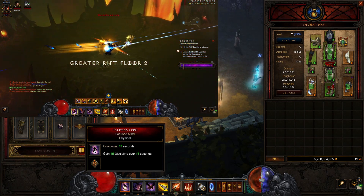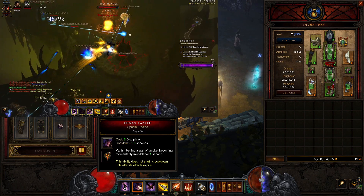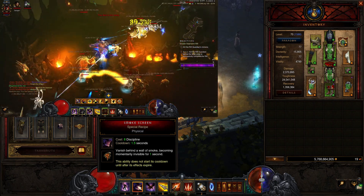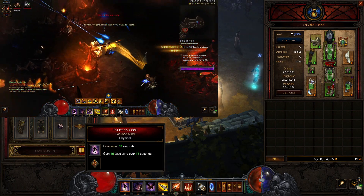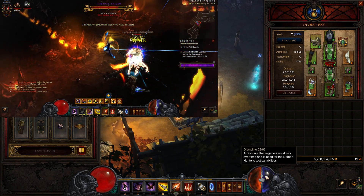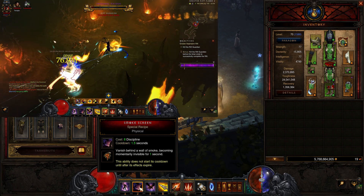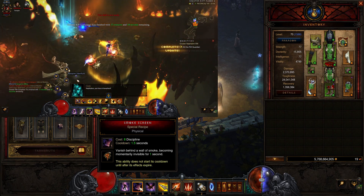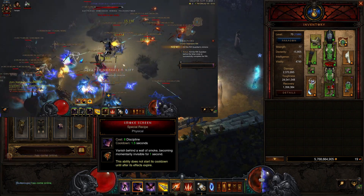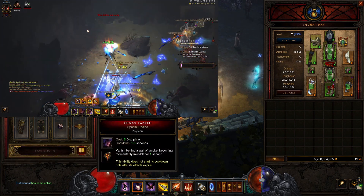For the skills, we are using Preparation — Focus Mind — which gains 45 discipline over 15 seconds. We are using Smokescreen — Special Recipe — this lowers the cost from 14 discipline to 8 discipline. This is really nice because we are using Preparation in combination with Smokescreen; we will pretty much have unlimited amounts of discipline and you will be able to keep spamming this. Pretty much every single time it is off cooldown you want to be using it, unless you want to hold it for something like Electrified or Molten so you can dodge that.